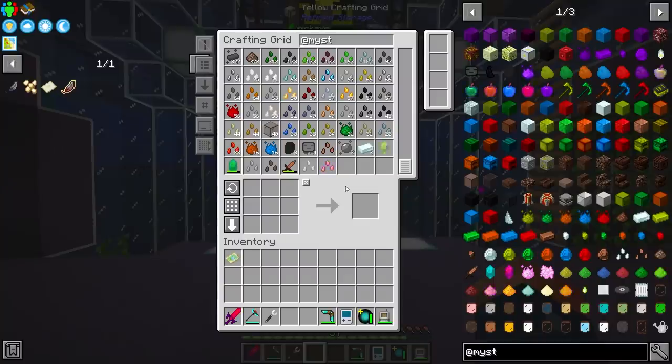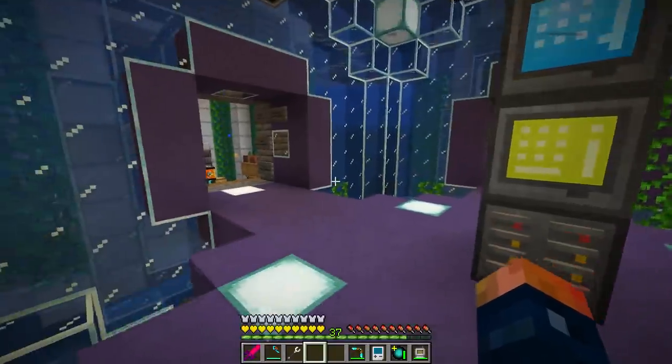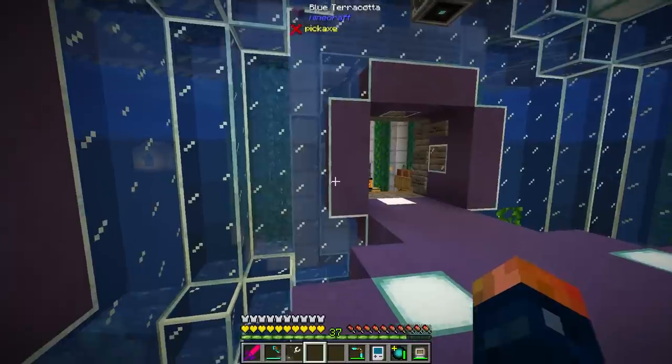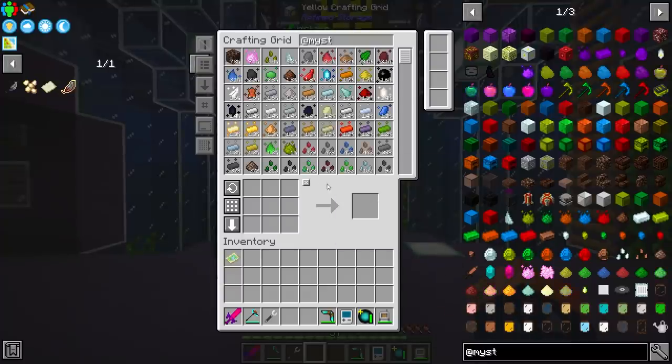So before we head back into the Twilight Forest and get some more of that stuff done, I know that it is hard to see sometimes, so I would like to get myself some night vision. I can do that with Mystical Agriculture — we can basically get an augment that we can apply to our helmet that will give us actual night vision.